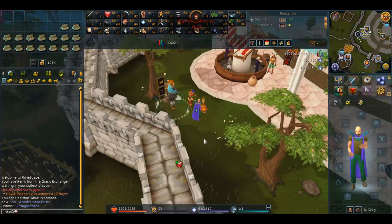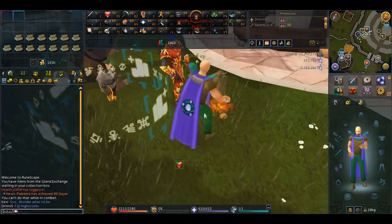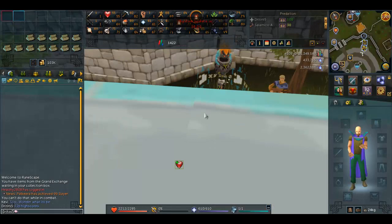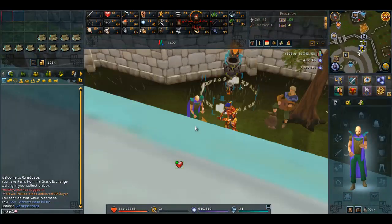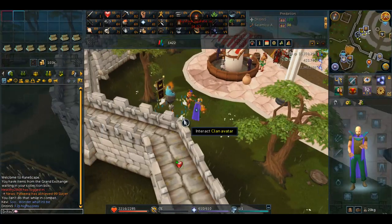Welcome to my 14th Road to Max Skiller video, and with me is my sexy untrimmed Divination cape. It does look a bit awkward with the bob, but I just love the cape so much it really doesn't bother me. It would be nice to have a purple outfit or something to go with it.